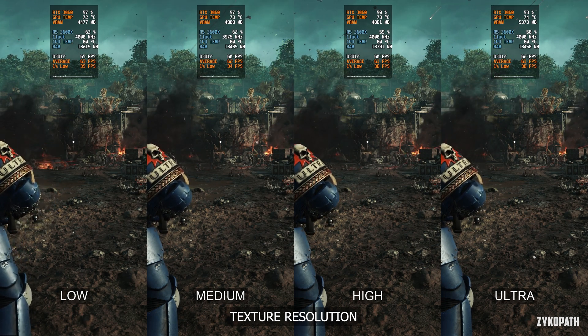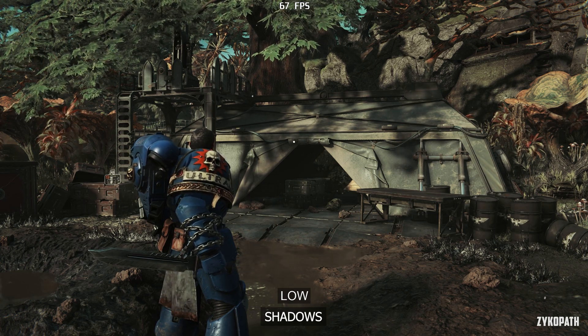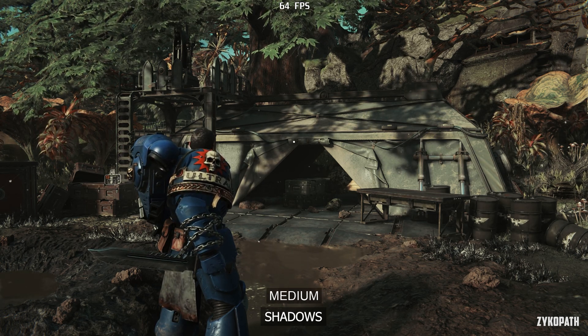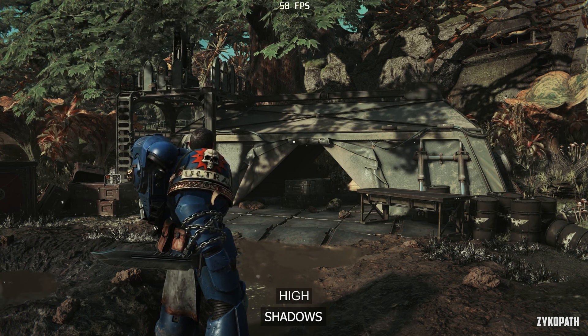The shadow setting gradually improves shadow quality with a measurable fps difference between each option. Go with Medium for the best balance.